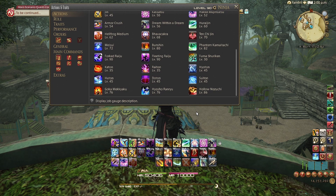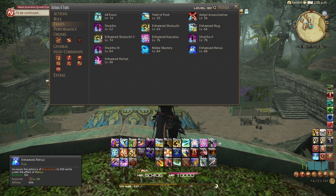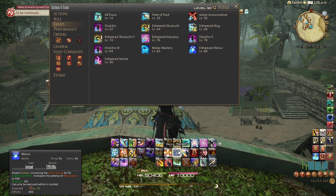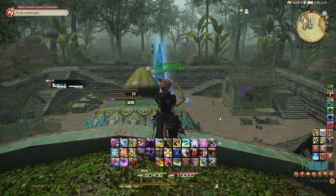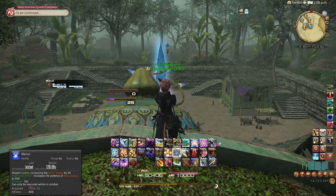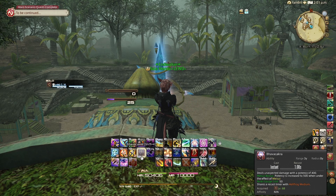This is why Ten Chi Jin is discussed under the Ninki section — because of the trait we get at level 88: Enhanced Meisui. Meisui is a skill you get at level 72 that allows you to convert a Suiton proc into 50 Ninki gauge. You've been using Ten Chi Jin, ending with a Suiton, and just had Suiton sitting on your bar for 20 seconds — you use Meisui to convert that into a Bhavacakra. At level 88, you get a special version of Meisui that buffs Bhavacakra by another 100 potency, making it hit for 500 instead of 400. Essentially it allows your 2-minute burst windows to be stronger, rewarding you for properly fitting all your buffs under the right windows.